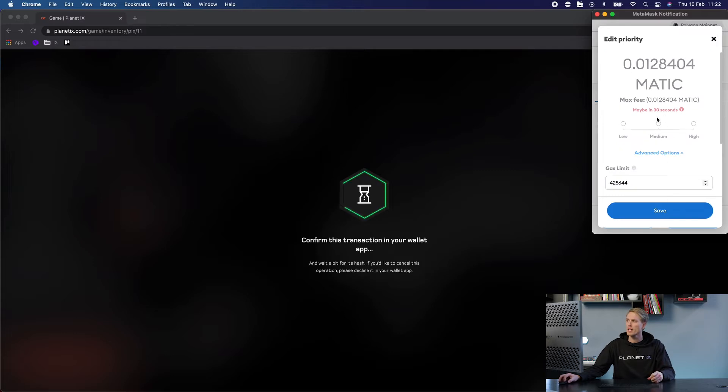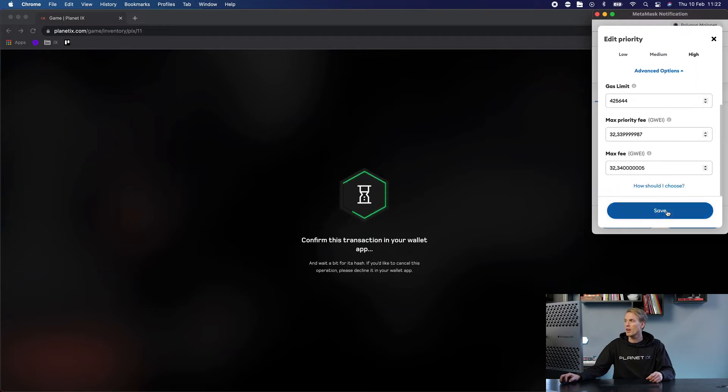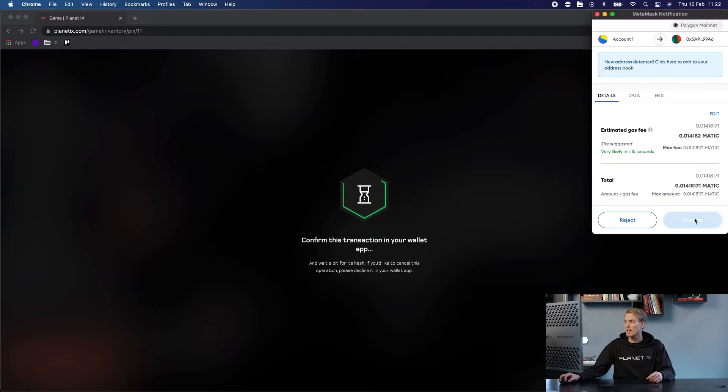By default it's set on medium, but today we will increase it to high and then click on save and then confirm.